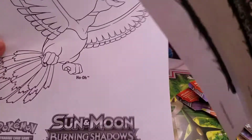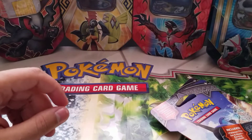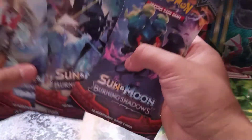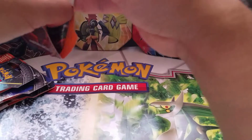I got the Marshadow and Ho-Oh promo items for free at Toys R Us. They give you these two promo cards and the Stufful cards for free, so you better go get them if you can — but that's only for today. Let's open up all these Burning Shadows packs, starting with the Marshadow one. Hopefully we get something good.